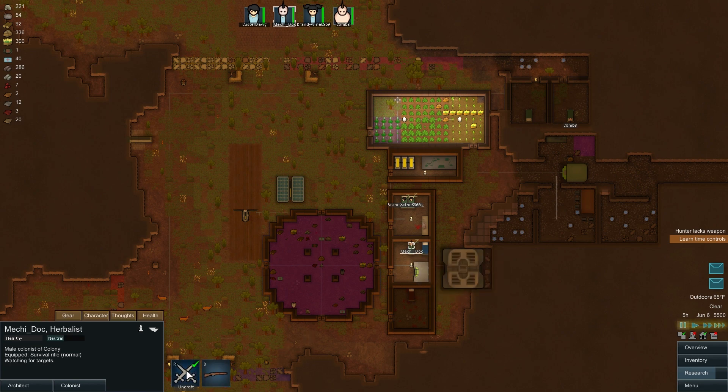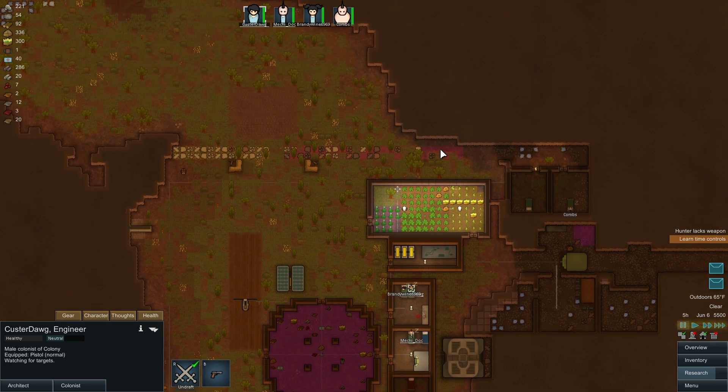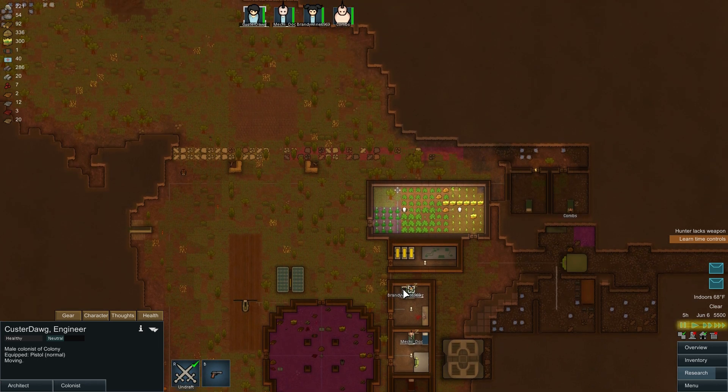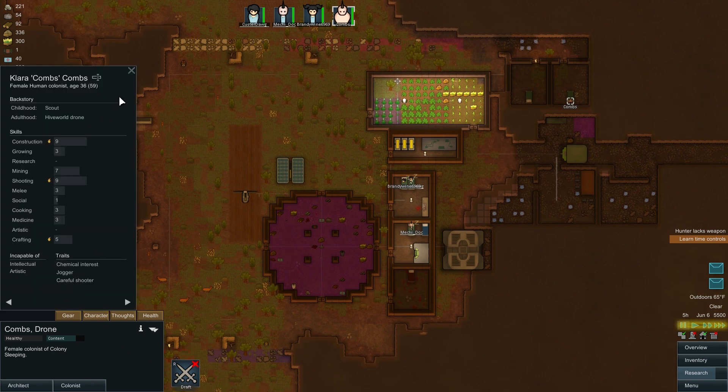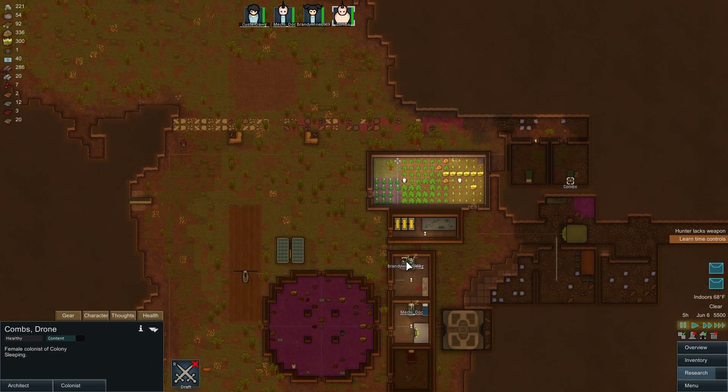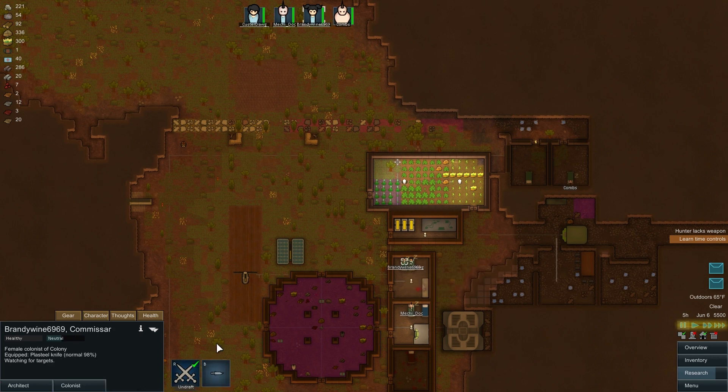Doc, get up - I want you shooting. Brandywine, same with you. Combs is good but we don't have a gun for him. Does he have good stats? Sorry Combs, I don't have a gun for you - I don't think we're going to need you anyway for this one.